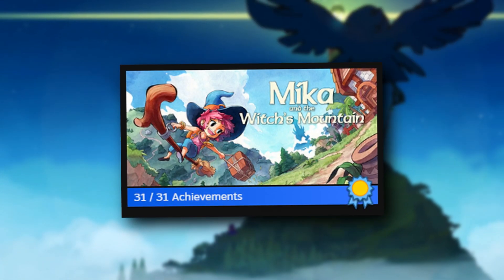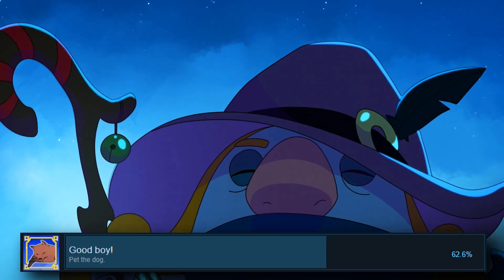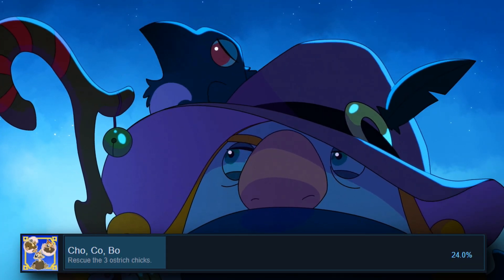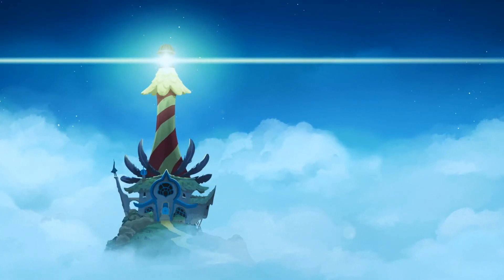Hello, I have perfected Mika and the Witch's Mountain on Steam by collecting all 31 achievements. This includes petting the dog, rescuing three ostrich chicks, assassin diving into hay, and a lot more we'll touch on a bit later. Welcome to my full review.